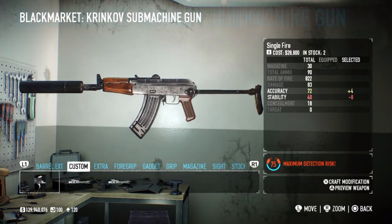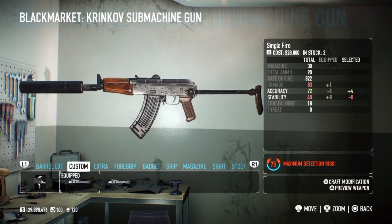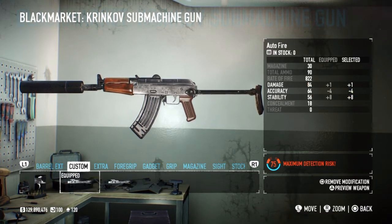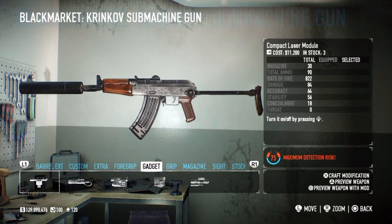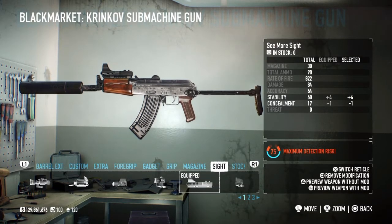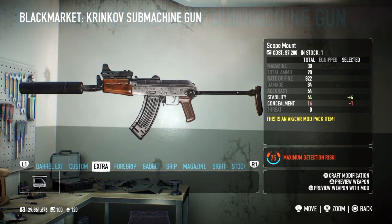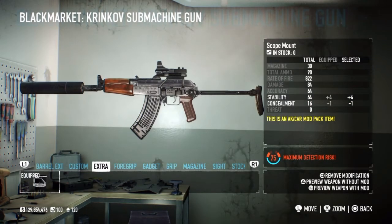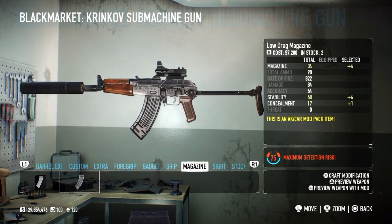You want the Bigger the Better suppressor again on the Krinkov, and then auto fire again. If it's your preference to put on single fire then do that, but personally auto fire is the way to go. For the sight, the Seymour sight is my favourite. Then you can put the scope mount on, which gives you another four stability - eight stability total between the sight and scope mount, giving you four apiece.